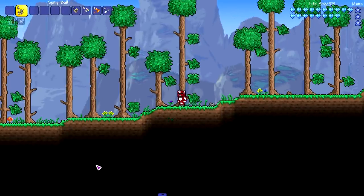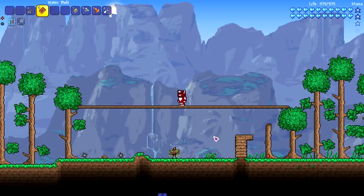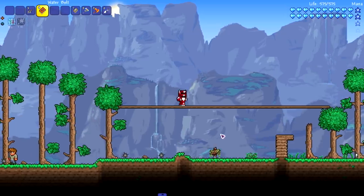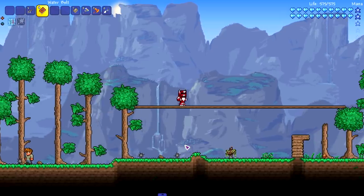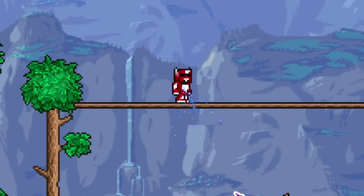Have you guys ever been fighting a boss and the boss gets underneath you, underneath your platform in your arena, and you want to start taking shots at it because you have the high ground advantage? Well, thanks to the Terraria Underhaul mod, you can't do that anymore.